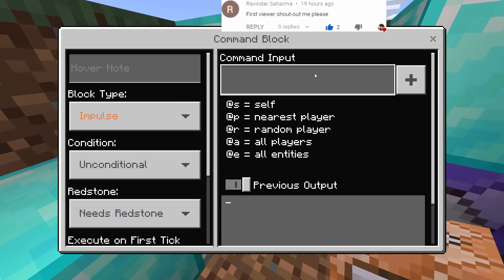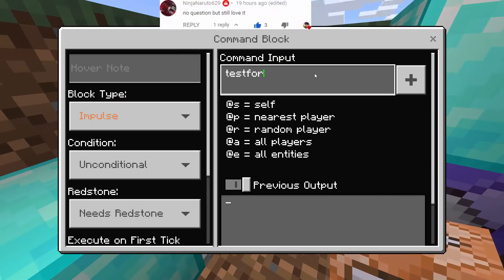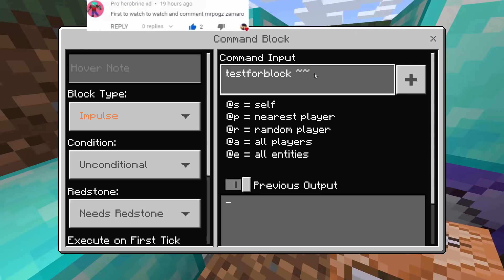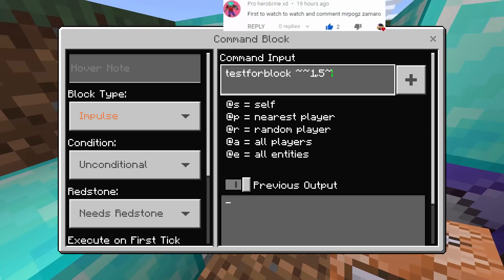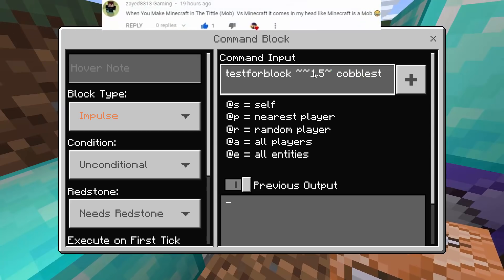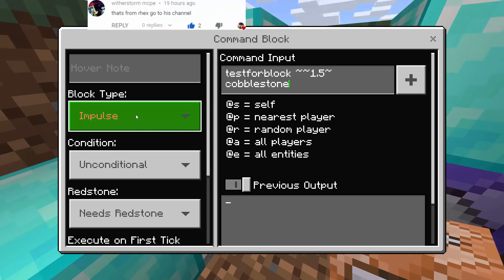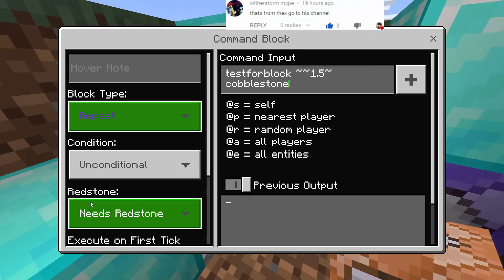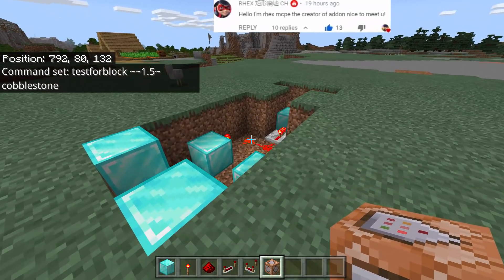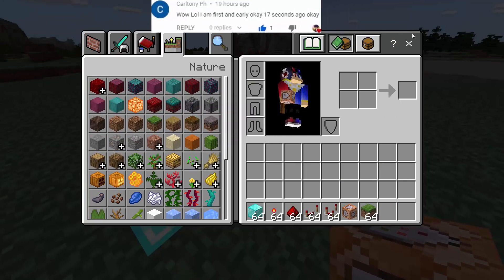In the second command block, do the same thing - testforblock with the same coordinates with 1.5 at the middle, but this time the block type is cobblestone. Make sure the spelling is correct: cobblestone. Block type must be Repeat and Redstone Always Active as well.